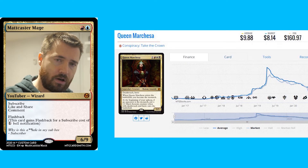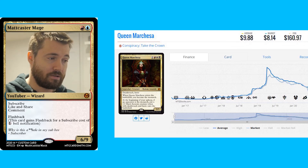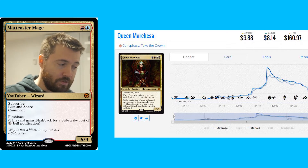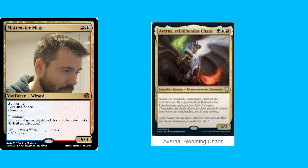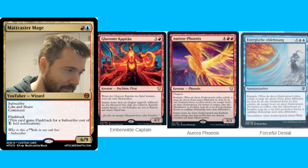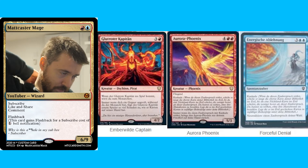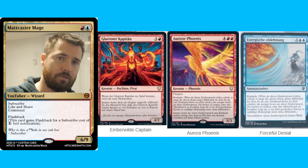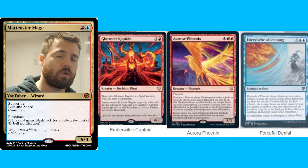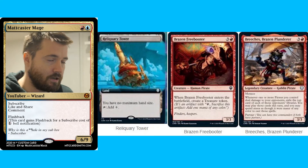Queen Marchesa was almost $50 at one point, but it's back down to about $8 or $9. Commander is on the rise, so maybe we'll see another bump in price. I'm really looking forward to grabbing that in etched foiling. We also have Arverna Blooming Chaos, an Ember Wild Captain, Aurora Phoenix, and a Forceful Denial — which is a counterspell. I believe these are the German translations. If I find English translations, I'll put them in the description or comments, and if you have translations, please throw them in the comments.